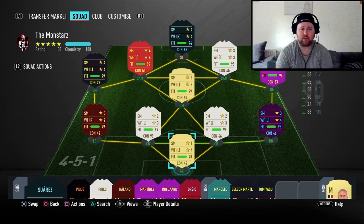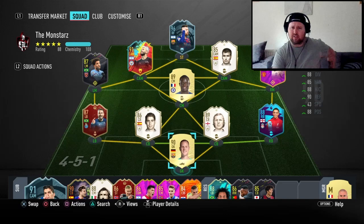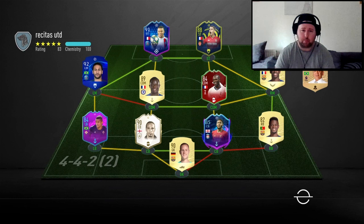Everyone's on full fitness and contracts are good — only Messi is on seven chemistry. Let's get into some gameplay. Our first opponent has Mbappe up top, along with player-of Ben Yedder, Zocco, Dembele, Kante, Champions League Neymar.